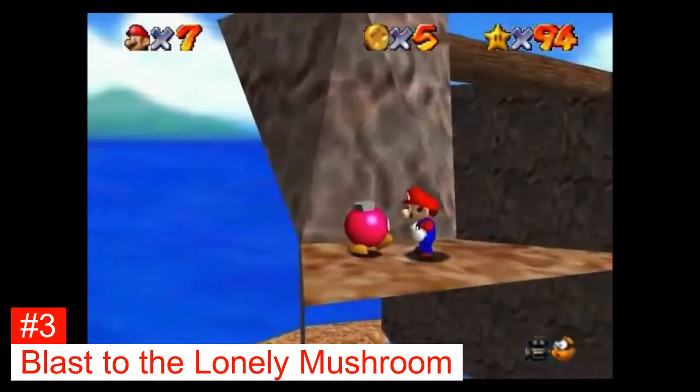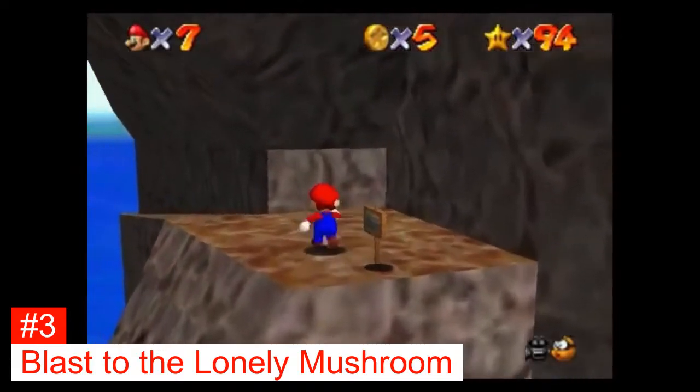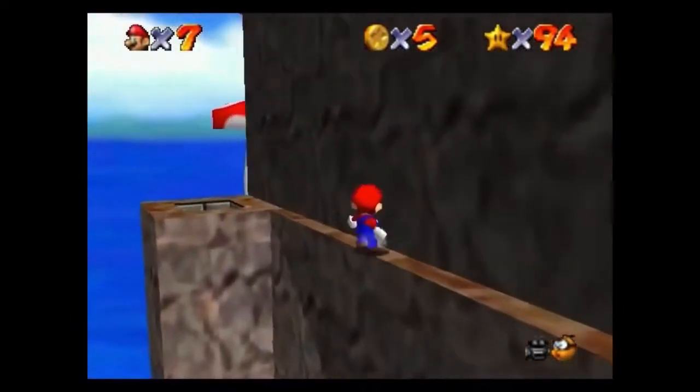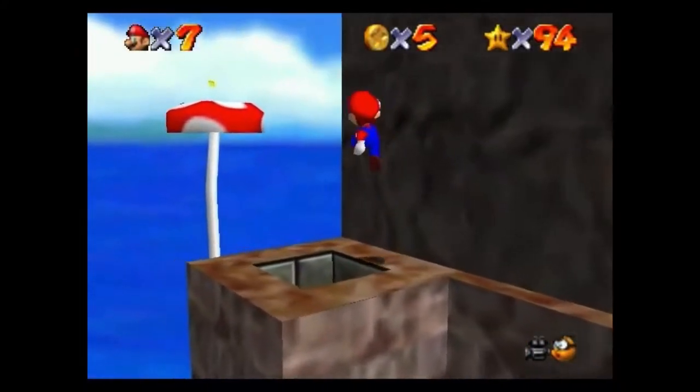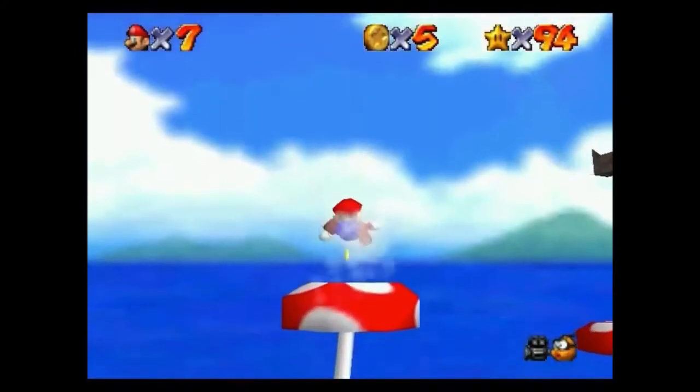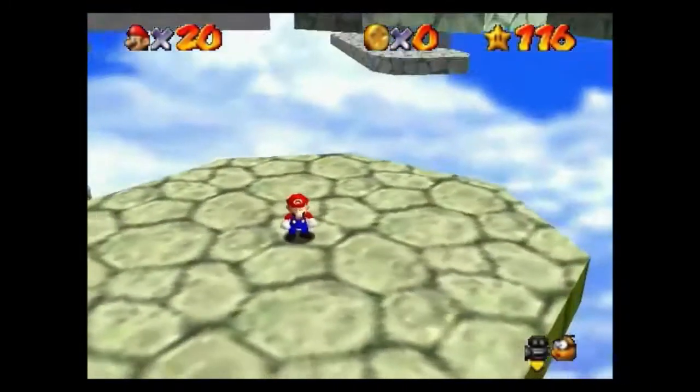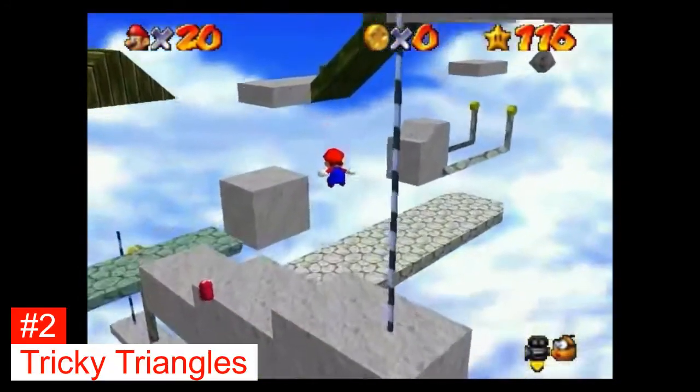Cap Blasted to the Lonely Mushroom is the last star in Tall Tall Mountain. You talk to the mushroom under the wooden bridge, teleport using the smallest mushroom, walk across the edge to the cannon, and fire to the star. This star is so stupid with its intended path. It would be easy if we could use the fly guy.